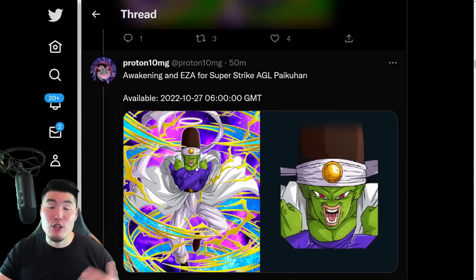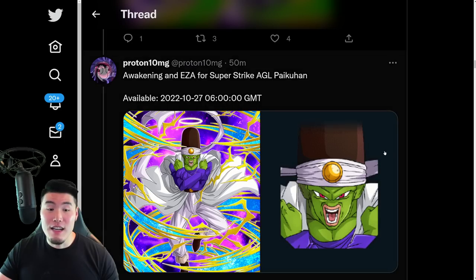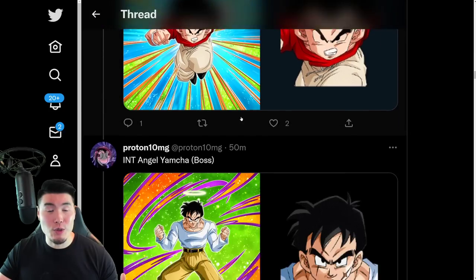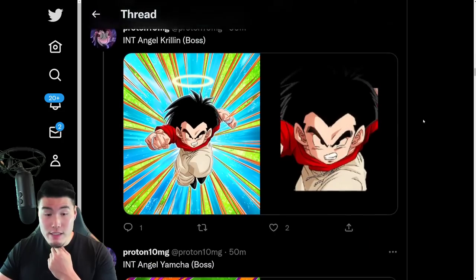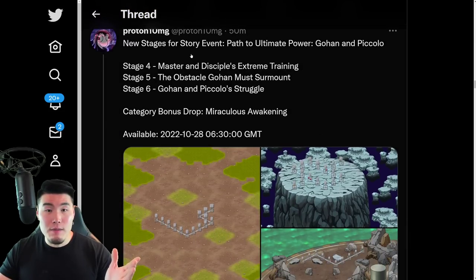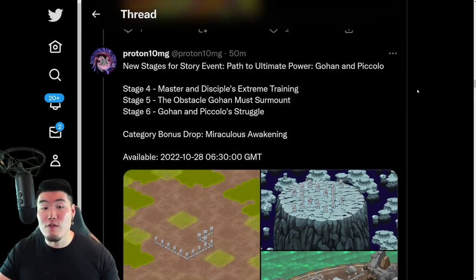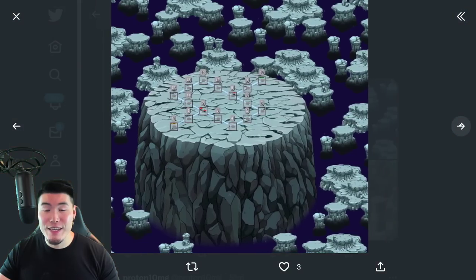We also got an Awakening and Extreme Z Awakening for the AGL Super Strike PyCon. There is his TUR art along with a couple of boss cards — there's an Angel Krillin and an Angel Yamcha. I think these guys might be for the new event, most likely. And then we also have some new stages for the Dragon Ball Super: Super Hero Story Event, Path to Ultimate Power — Gohan and Piccolo. We got stages 4 to 6, and the bonus drop category is Miraculous Awakening.